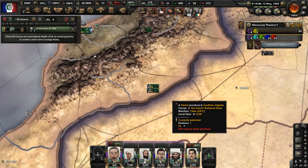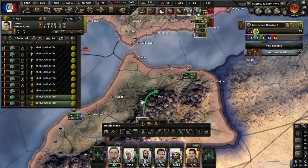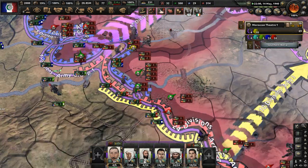Someone surrendered — Yemen capitulated. I think they were defeated by the Ottomans, who defeated Egypt and Iran in a war for the desert. We've got tons of troops here; let's move them over. We've got to get more guns made. We need tons of factories.